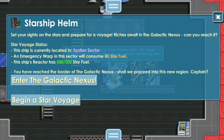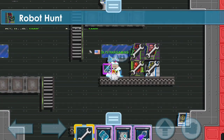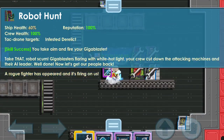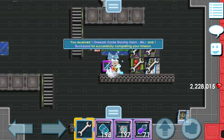Misi berikutnya adalah Robot Han. Semua yang berhubungan dengan Han, rumusnya adalah: Tactical Drone → Scanner → Teleport → Scanner → Giga Blaster → dan yang terakhir Teleport. Berhasil! Gampang banget!